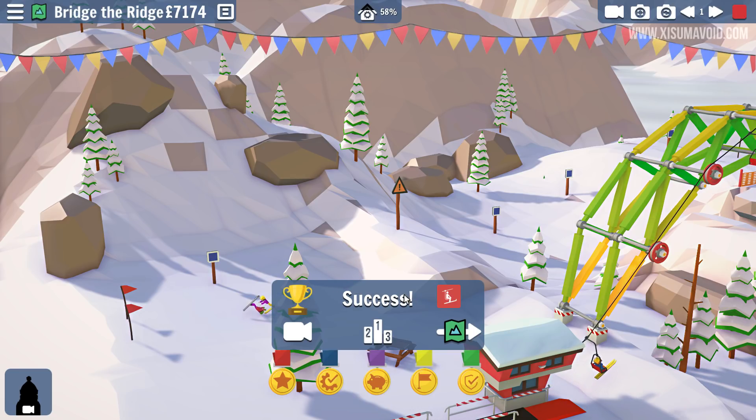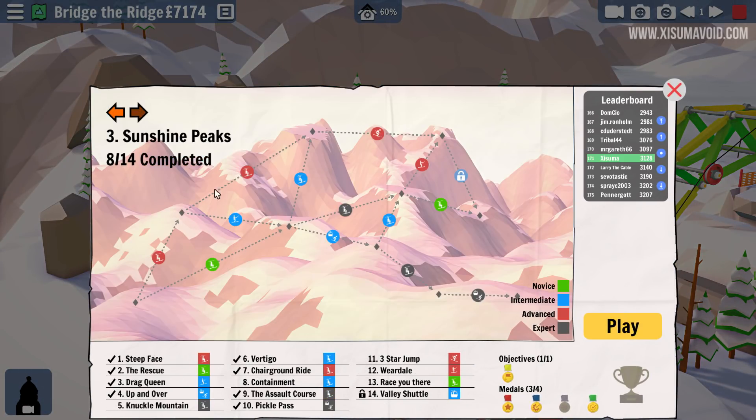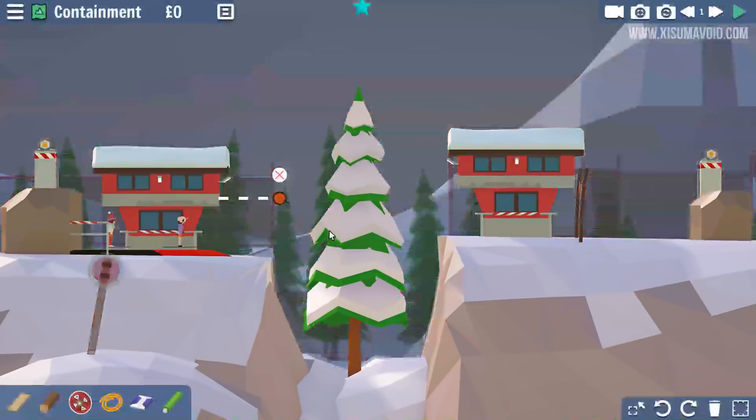Can you land properly? You can — you bumped into the other rider. Goodness me. On to the next area we go. So we completed the Rookie Mountains, the Alps, and we have Sunshine Peaks to go — so another six levels. Let's do an easy level because that one was kind of easy. I want to go on a roll. Let's do Containment. Let's see if we can crack another one of these in one go.